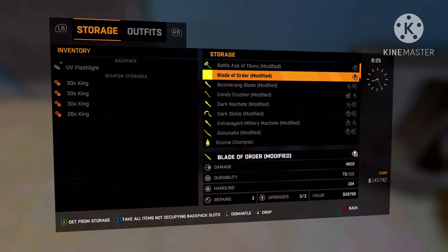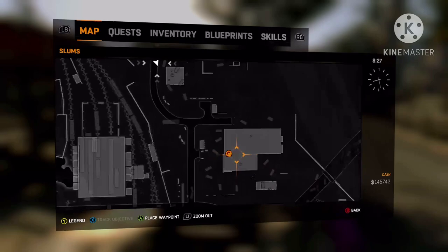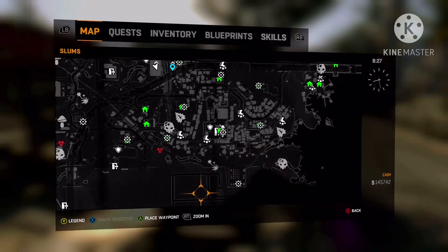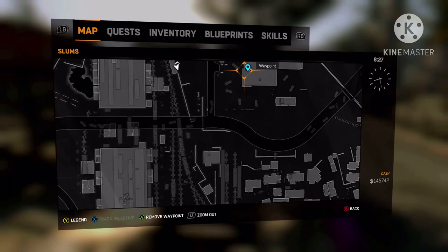The easiest way you can do this — go over here to Stuff Turtle. This is on just the regular Slums, so no DLC map or anything like that, so it's not too far from the save zone I'm at right here. You just want to mark it right here — it's one of the quarantine zones, which really hits hard now since we're actually in quarantine.